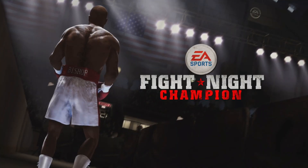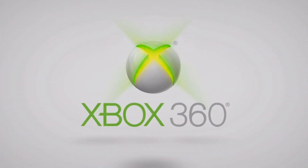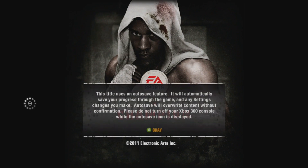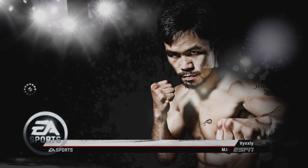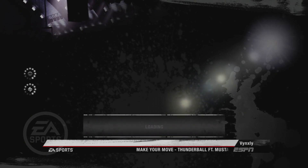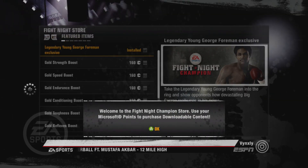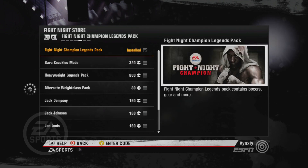Go ahead and launch the game. It's gonna say press start — just do everything normally. Connect to the servers, then go to the Fight Night store. You'll see George Foreman there.